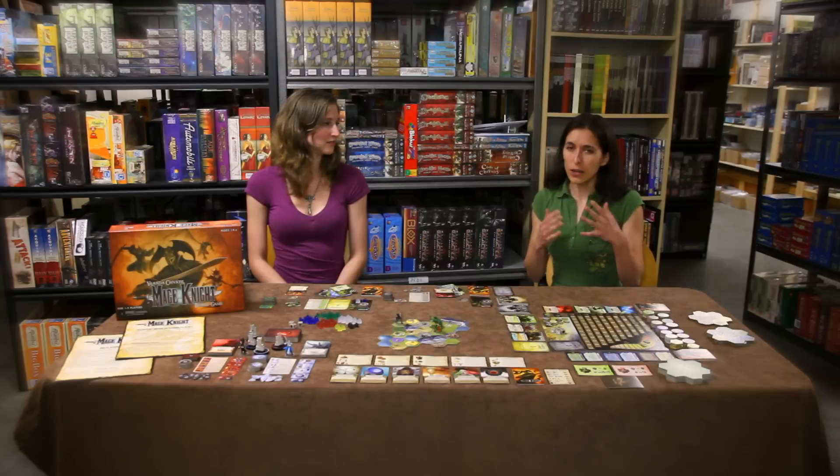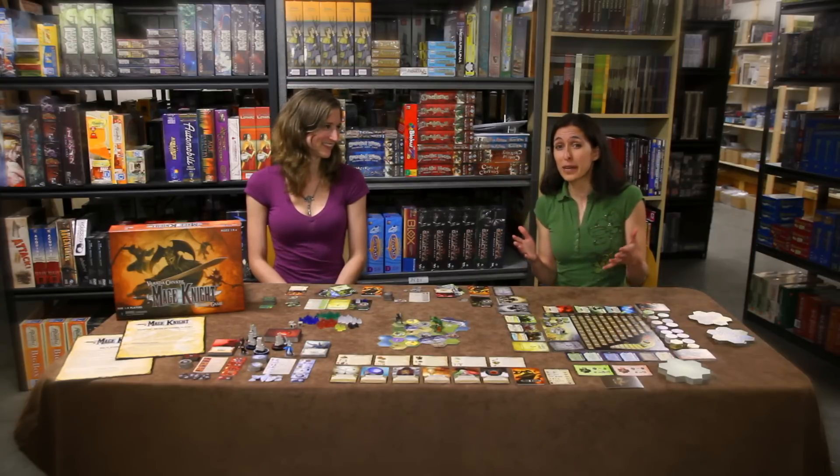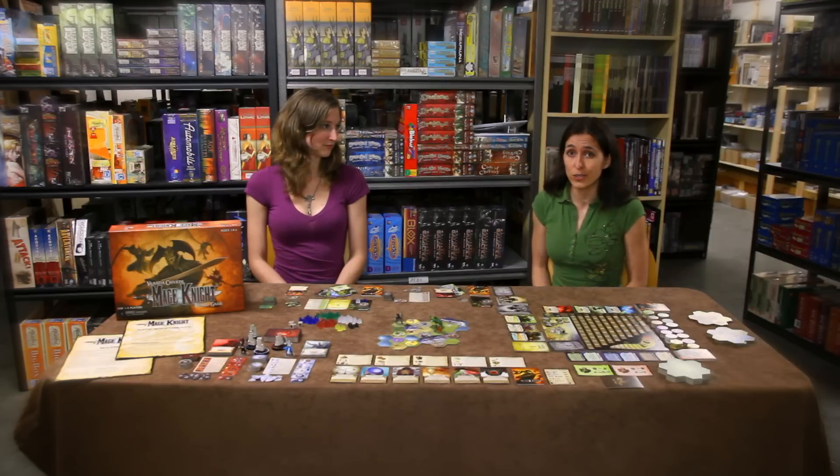New units go below an available command token and give you an extra action once per round. Combat in Mage Knight happens when you attack a garrison, provoke rampaging monsters, or enter a special adventuring area like a tomb or a dungeon. Attacking a garrison, burning down a monastery, or defeating rampaging monsters will all affect your reputation score.